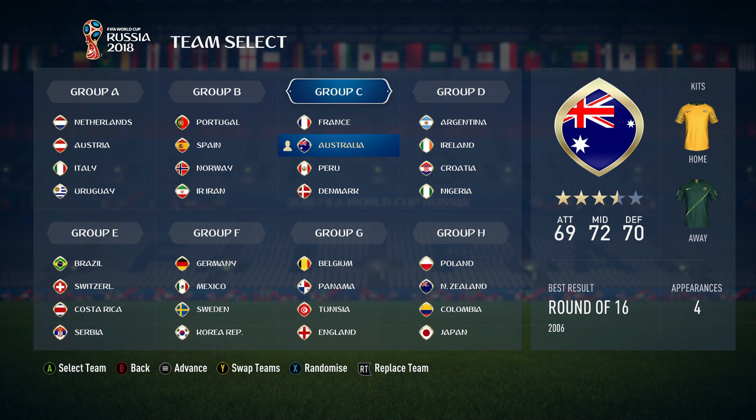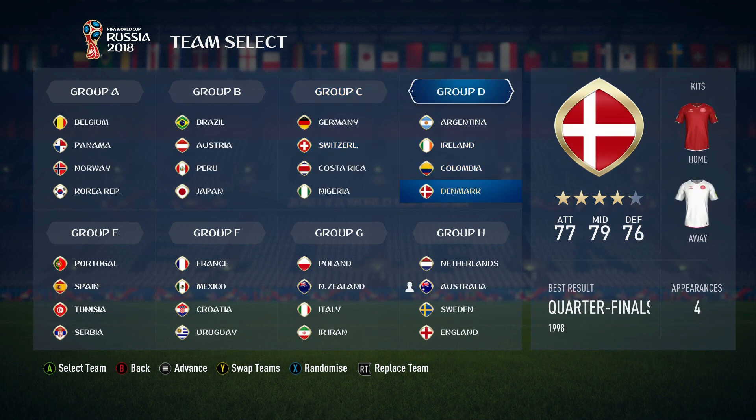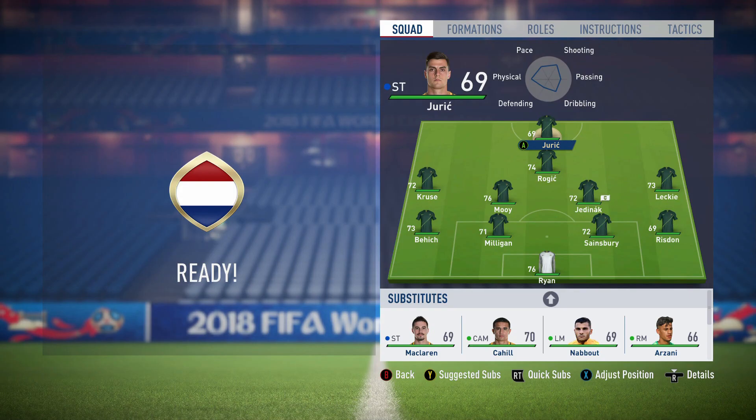Before we do anything, we've got to randomise the groups. Boom — Australia are in a group with, oh, that's a tough group: the Netherlands, Sweden, and England. Let's have a look at the squad. Up front, we've got Jurek and Rogic, Jedanak and Mooy. Jedanak plays — or played — for Crystal Palace. Aaron Mooy was at Huddersfield at the time, very good card on FIFA as well.